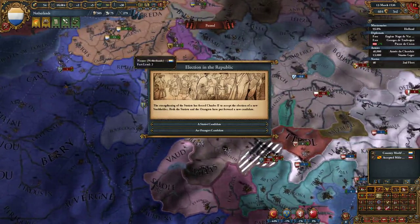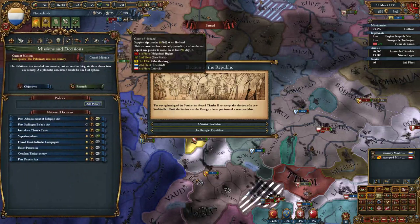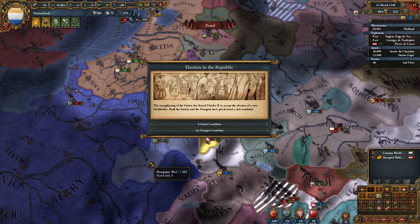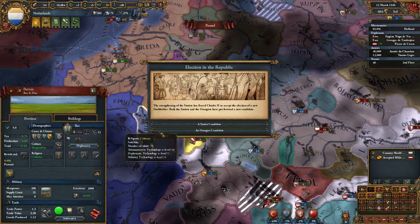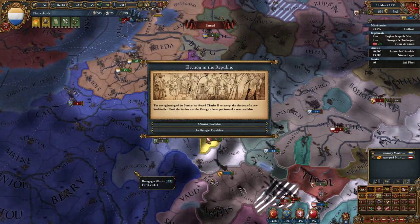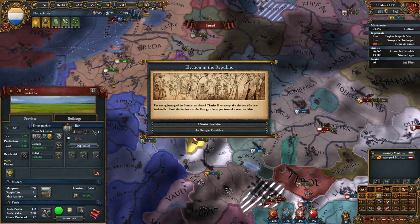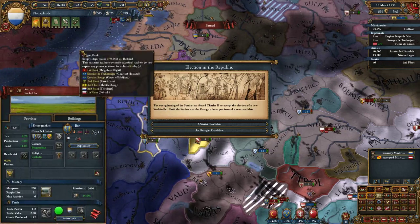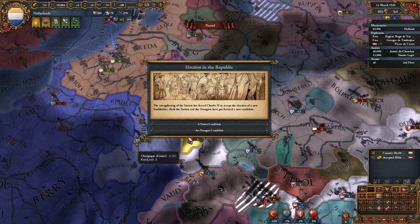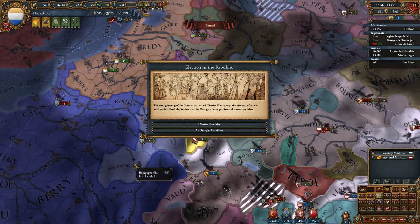One thing I did notice about forming the Netherlands is that when you take the decision, you will cede all of your French provinces to France. I tried to counteract that by releasing Barr as a vassal and feeding them my provinces. But when I took the decision, France gained the territories even though I didn't control them - they took them from my direct vassal. So I reloaded, released Barr, fed them my provinces in France, and then broke their vassalization.